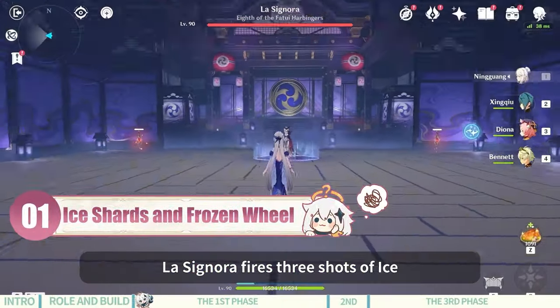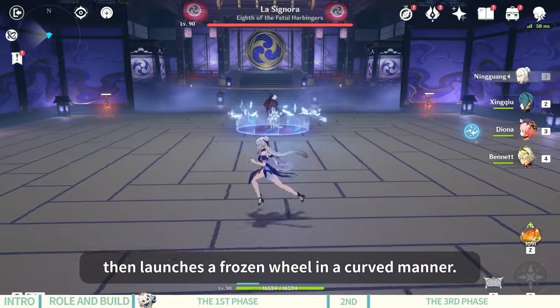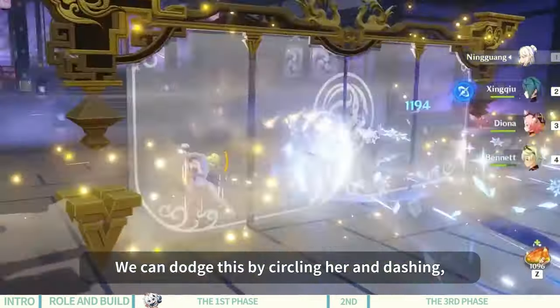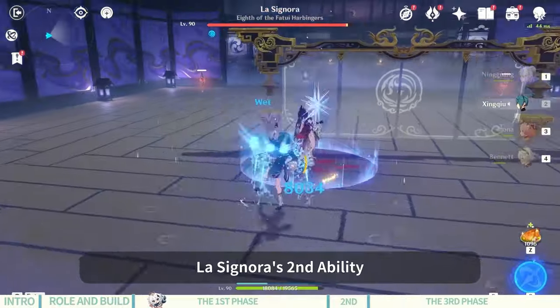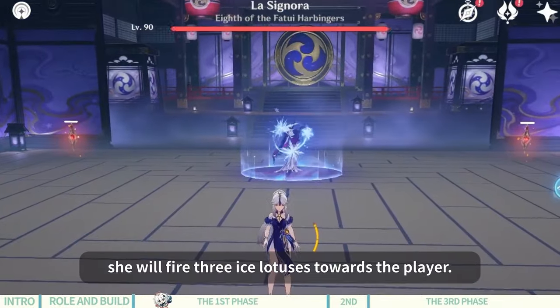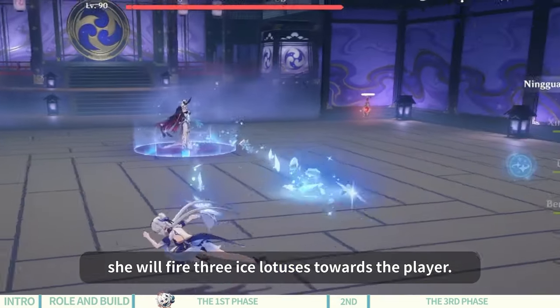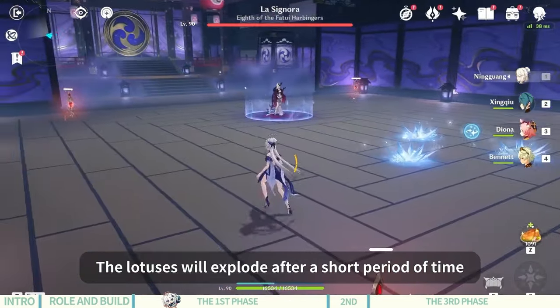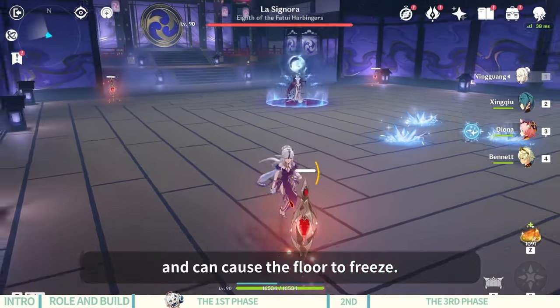La Signora's first ability: she fires three shots of ice, then launches a frozen wheel in a curved manner. We can dodge this by circling her and dashing, then approach to attack after dodging. La Signora's second ability: when three ice spots appear in front of her, she will fire three ice lotuses towards the player. Keep moving to avoid taking damage from them.